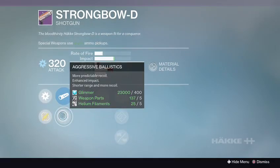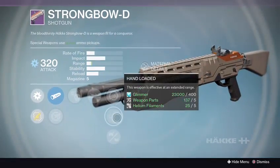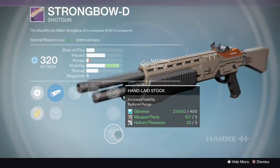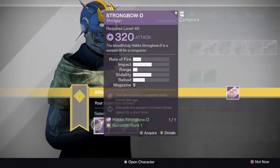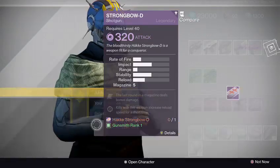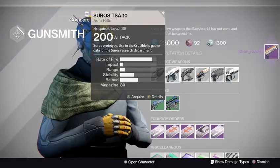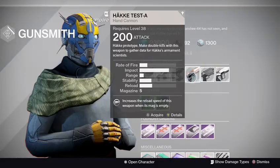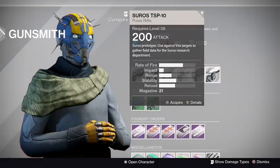Rank 3: Smooth Ballistics, Aggressive Ballistics, Crowd Control, Knee Pad, Single Point Sling, Hand Loaded, and Hand Light Stock. No — definitely go for rank 1 on the Strongbow D. For the test weapons this week: auto rifle and fusion rifle to use in the Crucible, hand cannon for double kills and precision shots, and a pulse rifle to use against the Vex.